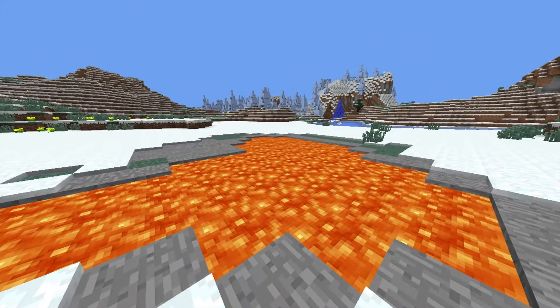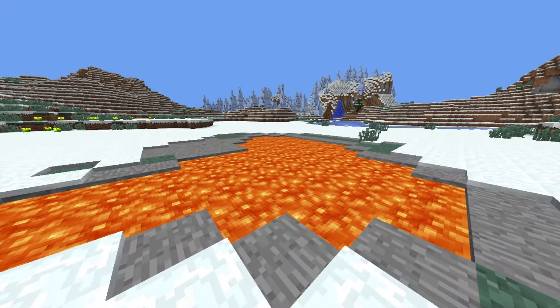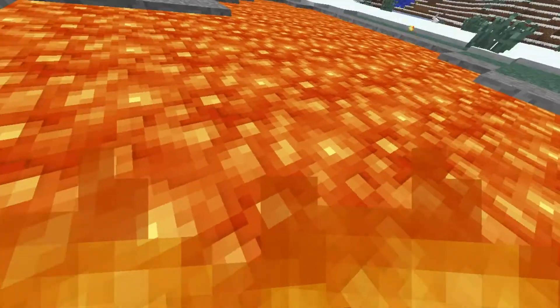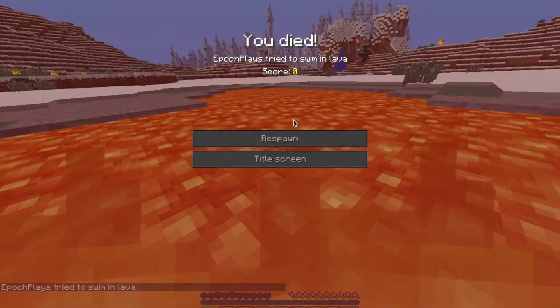Step 3: Find yourself a puddle of lava and just simply jump in it. Before you know it's too late, you die. And that is step 3 on how to go suicidal.